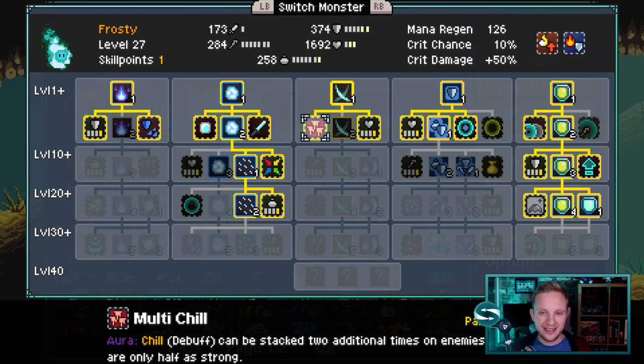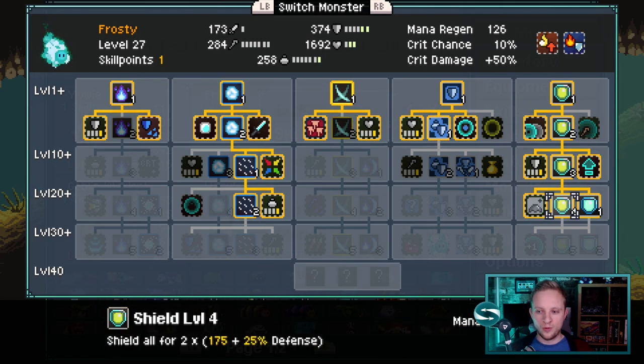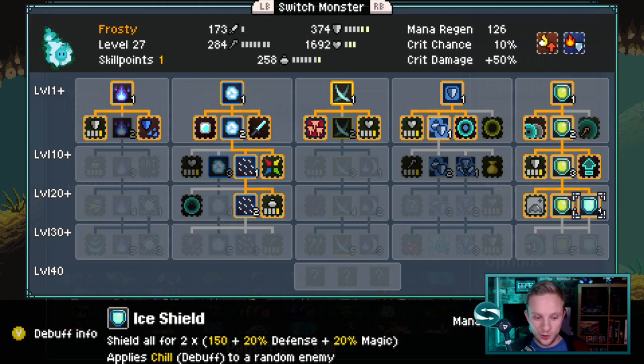For our second monster, we've got Frosty. The key point about Frosty is the aura Multi-Chill. This lets us stack multiple instances of chill on an individual enemy. If you're applying this to any debuff team, you need a monster with the specific debuff for the kind of debuff that you're going for within your team to allow you to stack those multiple times. Each stack is only half as strong, but it's still massively important to rack up that damage as you rack the debuffs up on the enemies. We're all about the shield tree in the fifth column, including the Ice Shield talent, which applies a shield but also applies chill to one additional enemy. From my experience, it also tends to always apply a debuff to any enemy who doesn't have the debuffs if the other enemies are already at the max number of debuffs — in our case, three. So it's nice and targeted.